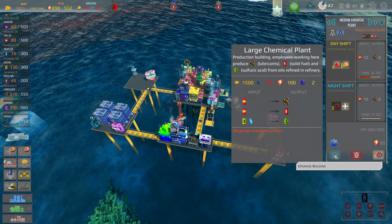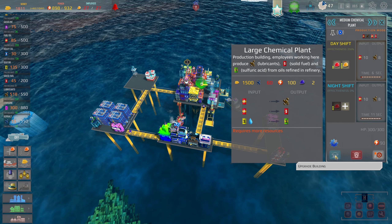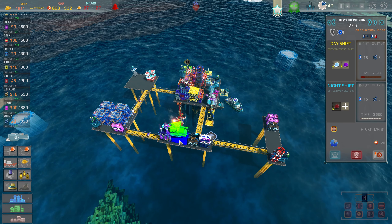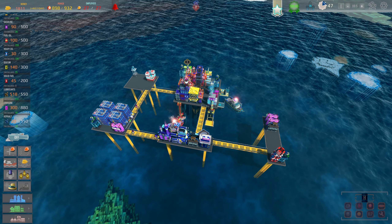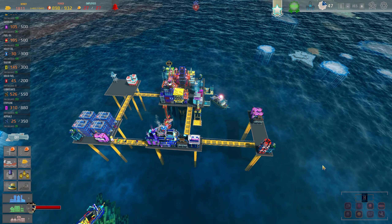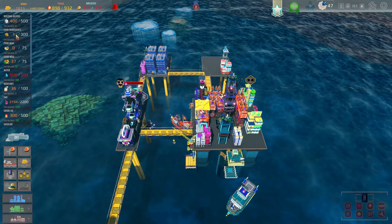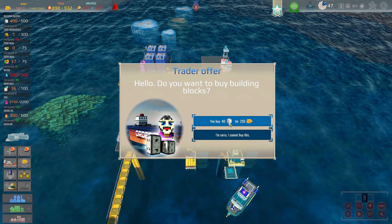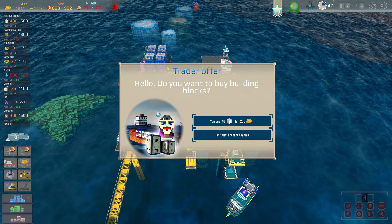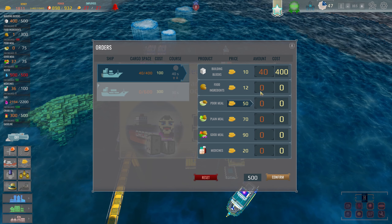I'm short on asphalt. We can take sulfur and water to make sulfuric acid — I wonder if I can make multiple at once. I'll have to wait and see. I need some asphalt. We got some visitors coming in — I should get some food in. Let's buy 40 building blocks. What do 40 blocks cost? 500 coins — I'll take that. No bombs in there hopefully. We do need some food though.